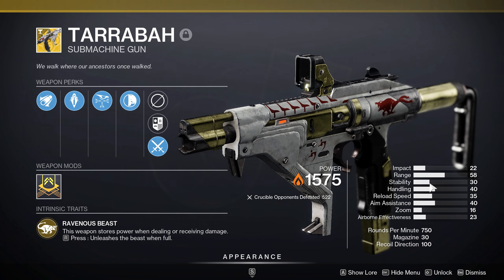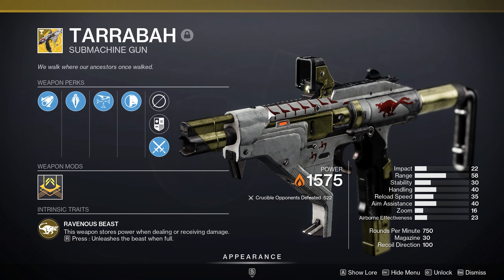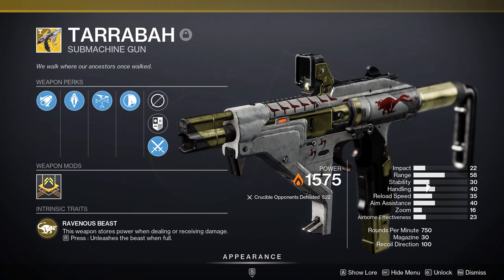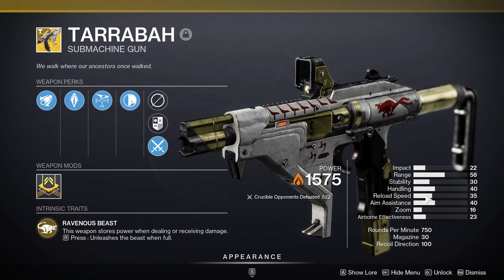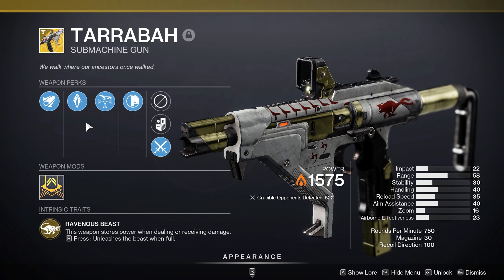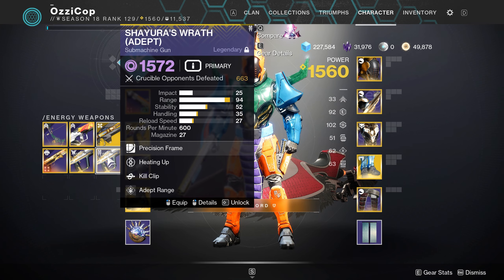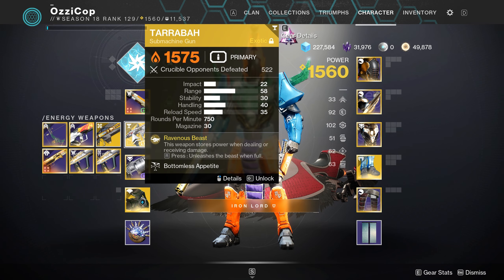I think the only reason people don't really use this much in PvP is because it has pretty low base stats — things like stability, handling, reload speed. They're all fairly bad and I think most players just get more mileage out of something like a kill clip Shairos. You only need one kill to activate it versus Teriba where you need to survive multiple engagements.